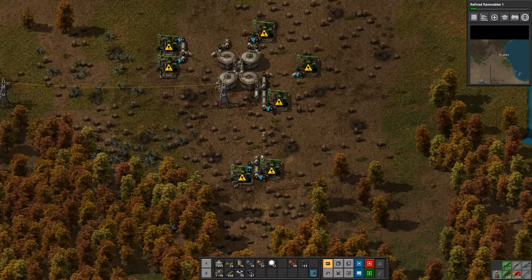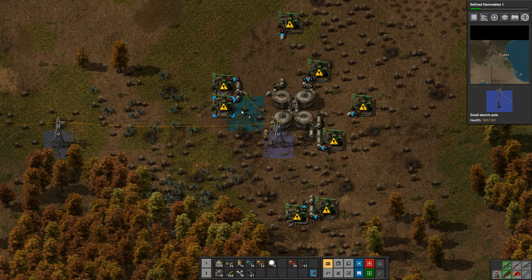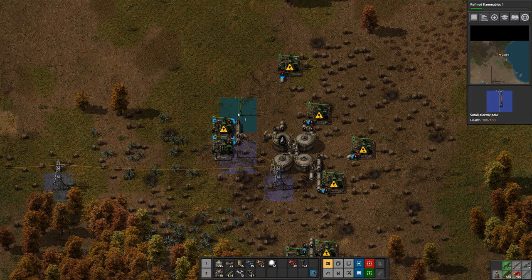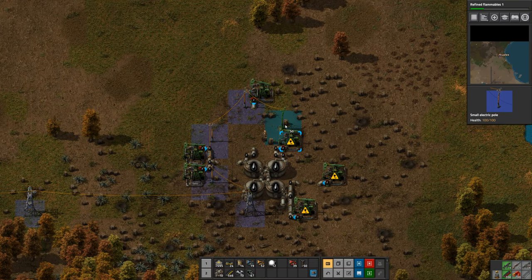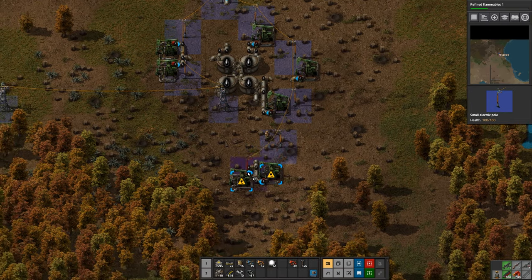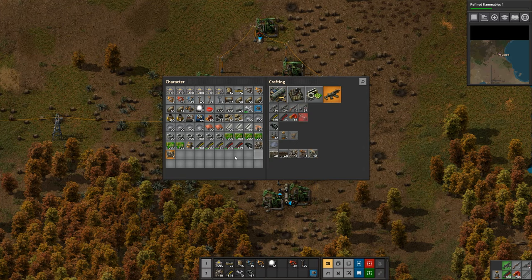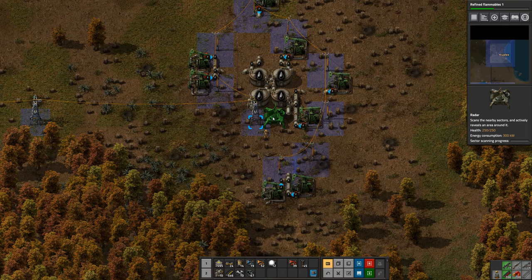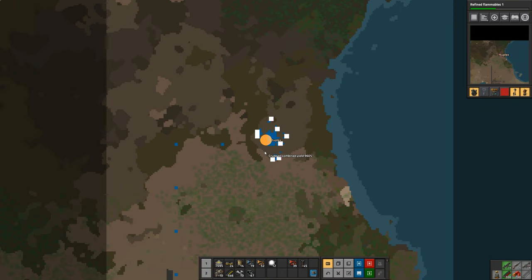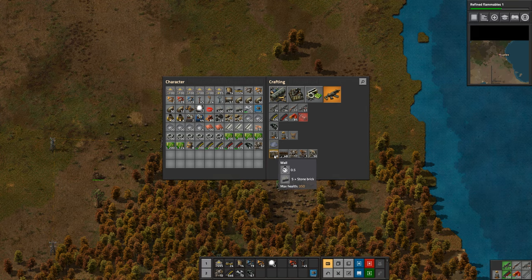All these pump jacks are going to be going into the tanks as soon as I put some power to them. We should also make a radar so we can see what's going on up here. I'll put a radar and we're going to need some defenses here too, because this will be vulnerable to attack and I didn't bring any wall with me - we'll come back to set up defenses.